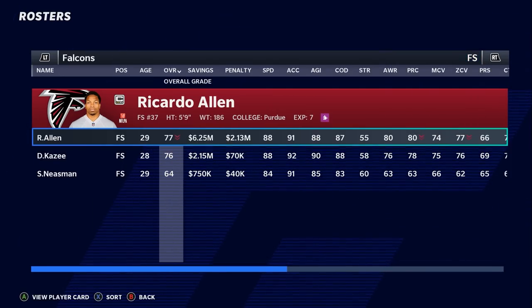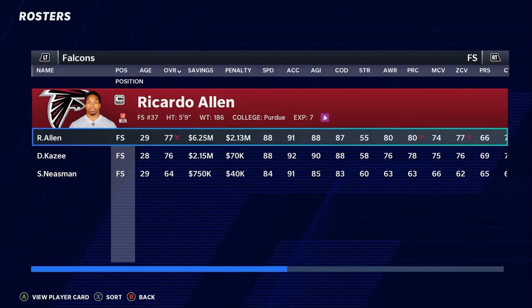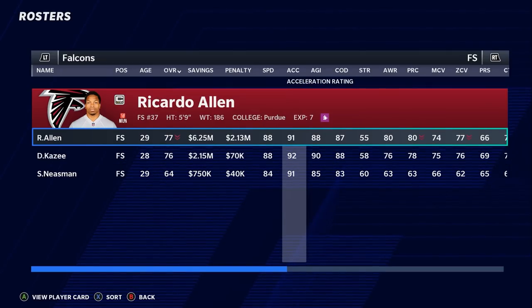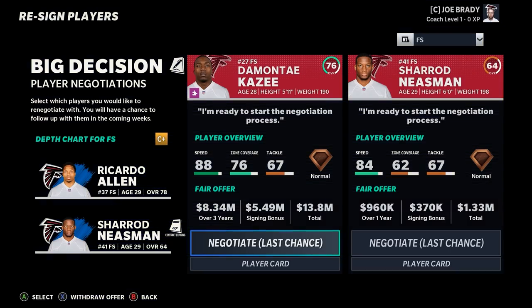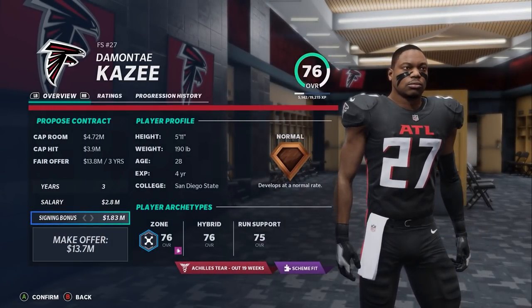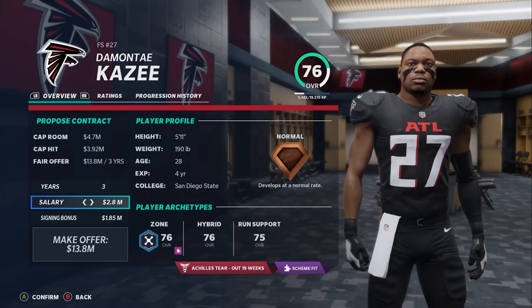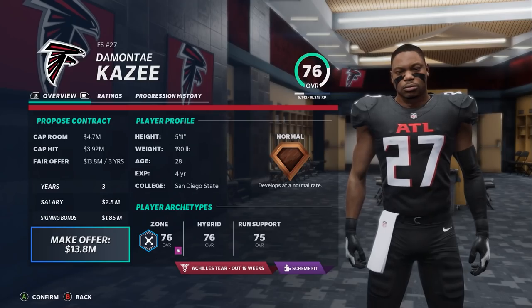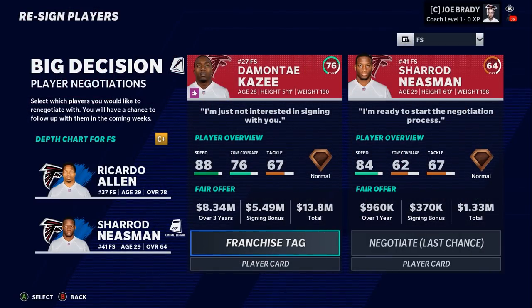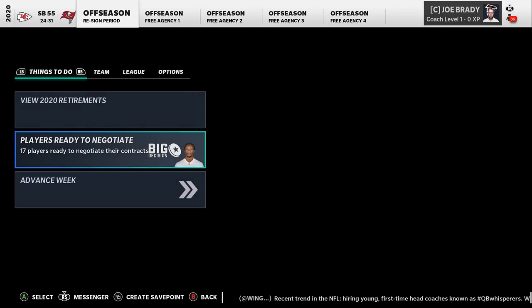Considering releasing Ricardo Allen and signing Demonte Kazee instead — we'd save $6 million in cap space. Kazee is a very similar player, a year younger, and I actually like him a little better at free safety. His ask is about three years at $4.5 million per year, taking him to age 31. I make the offer, but unfortunately he declines and wants to test the open market.